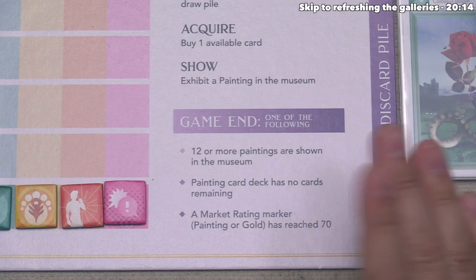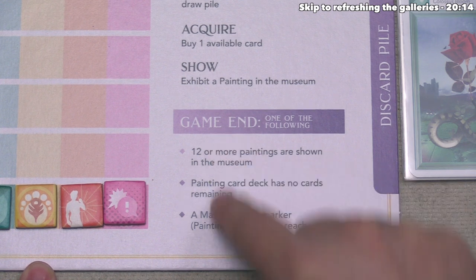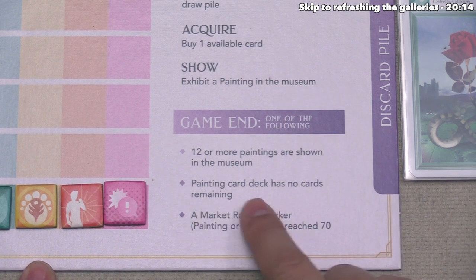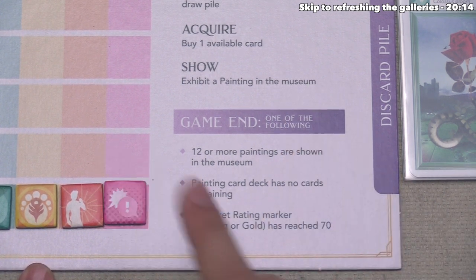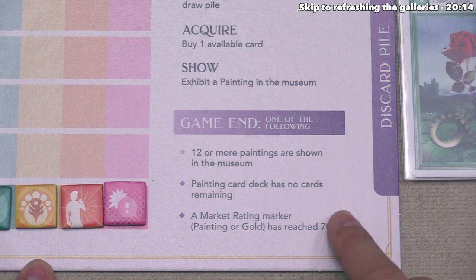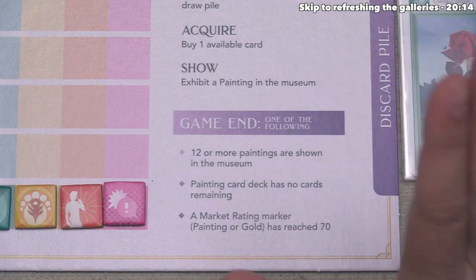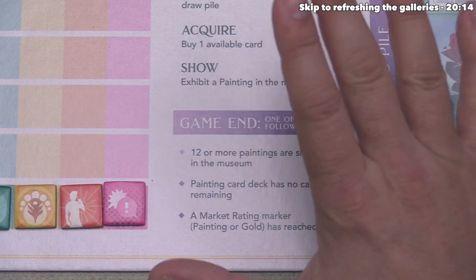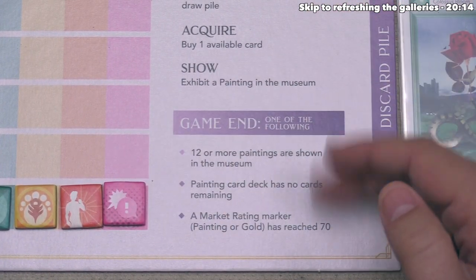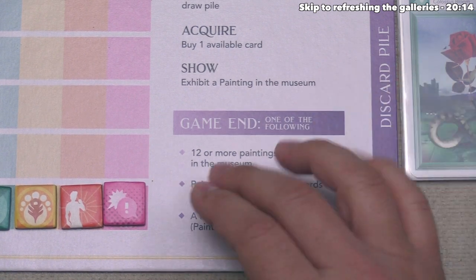At the end of every turn, check if the game is over. Our player board shows the three conditions: if there are 12 or more paintings in the museum, or if the painting card deck has no cards in it, or if any market rating token is at 70 or over, the end of the game is triggered. At that point, we keep playing until everyone has taken the same number of turns, then move into final scoring.